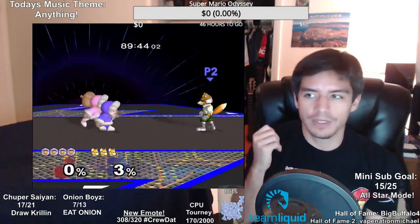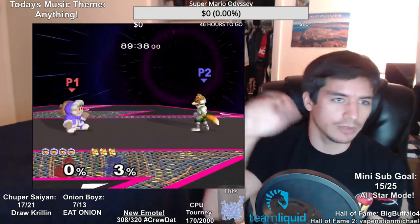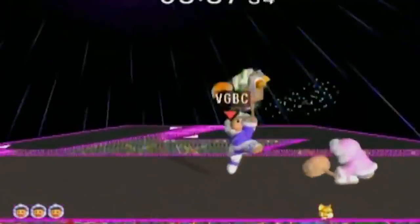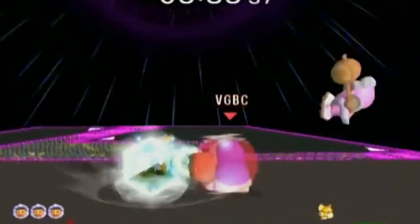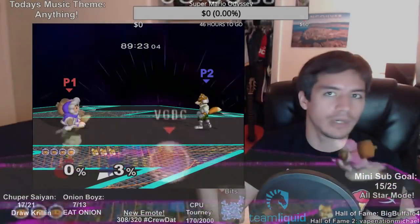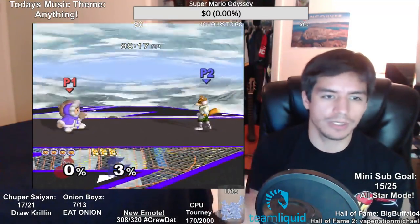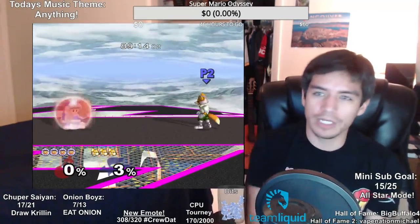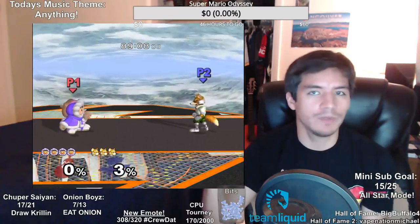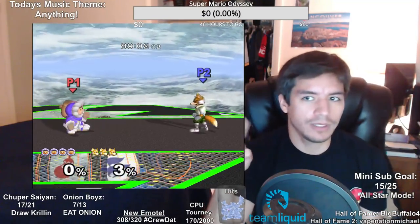That technique is really really good against Fox. You can literally just camp your shield — unless they start reading that and grab you. But if Fox loves to just go in with all these moves, he'll eventually do a full hop on top of you, and that's when you catch him with the up air. From there it leads into a conversion — a grab into wobble, a down smash, pretty much anything. Up air out of shield is the best move against Fox, hands down.